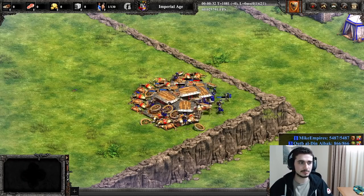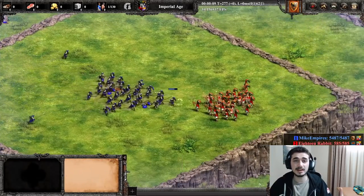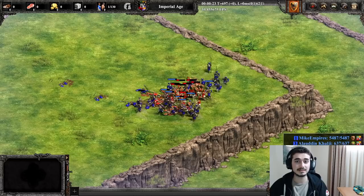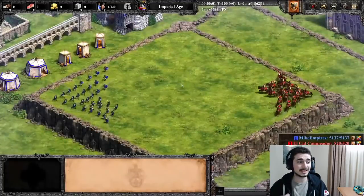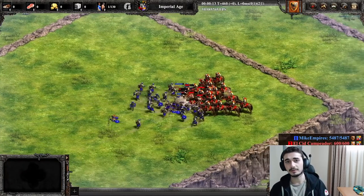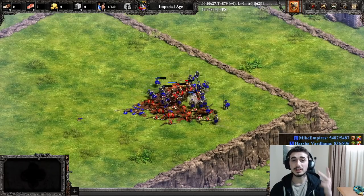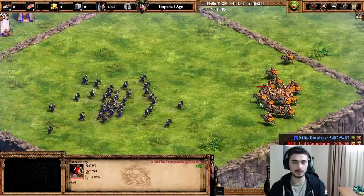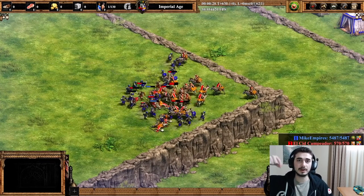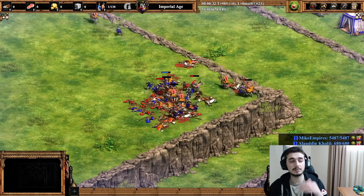Their unique tech now gives Hand Cannons plus two range — it used to be plus one range, now it's plus two range as their Imperial Age unique tech. Why is this absolutely insane? The Hand Cannon is now at nine range, while Arbalests and Skirms for a generic civ are at eight range. So your Hand Cannons not only shred infantry and do high damage versus cavalry — they actually outrange most ranged units. Combine that range with the plus one Pierce Armor, and with the recent change to gunpowder projectiles moving faster, Hand Cannons become a really viable option with this civilization.